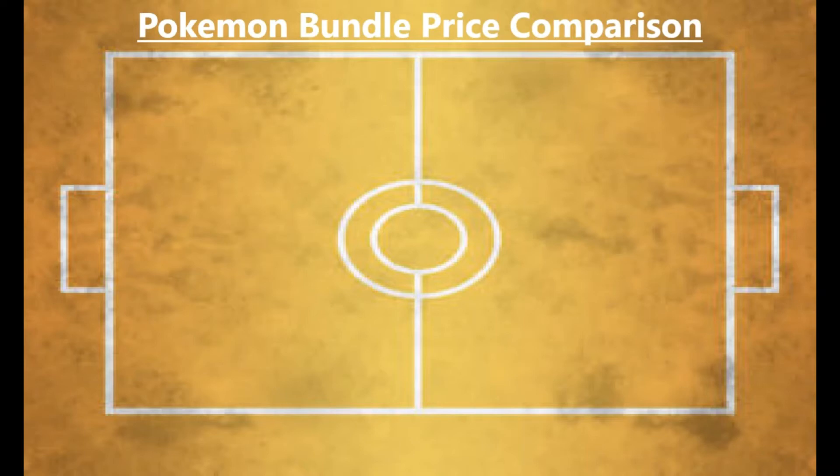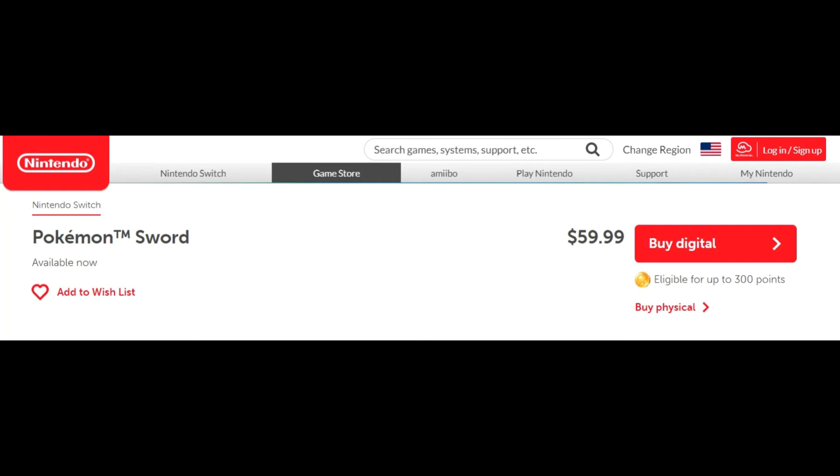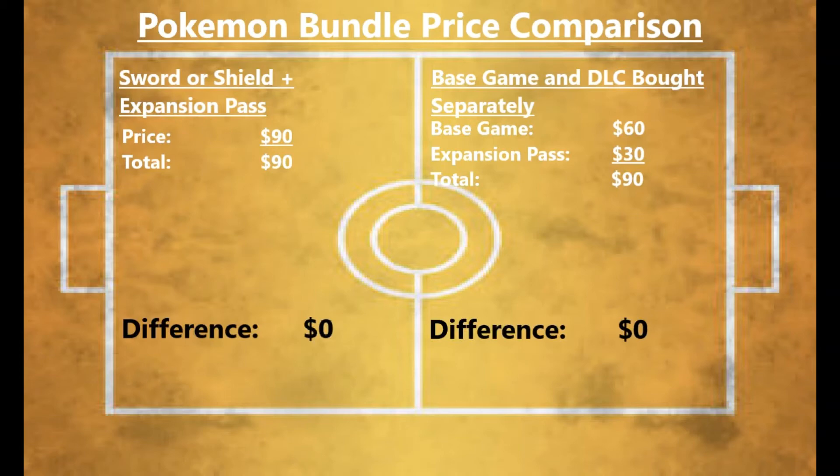So let's take a closer look and see how much we would save if we bought the Sword and Shield Plus Expansion Pass bundle as opposed to buying each of these items separately. As we've already established, the bundle costs $90. According to Nintendo's website, the base Sword or Shield game costs $59.99 — let's round to $60 — and the Expansion Pass costs $29.99 — let's call it $30. Add both of those together and you'll see the bundle costs $90. That is the exact same price as it would have cost if you bought both separately.